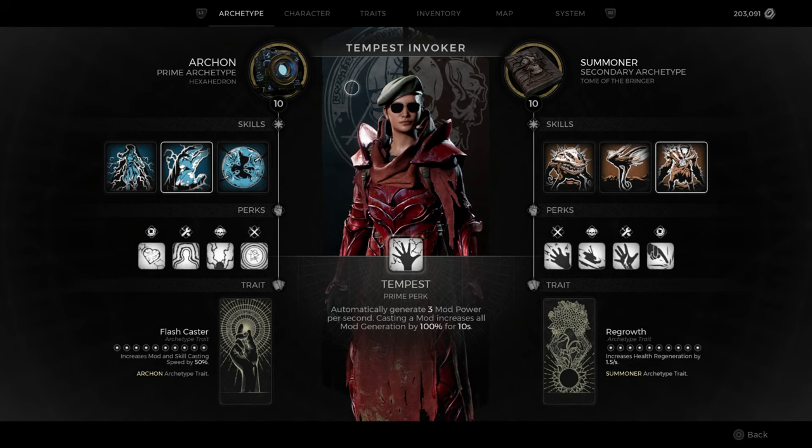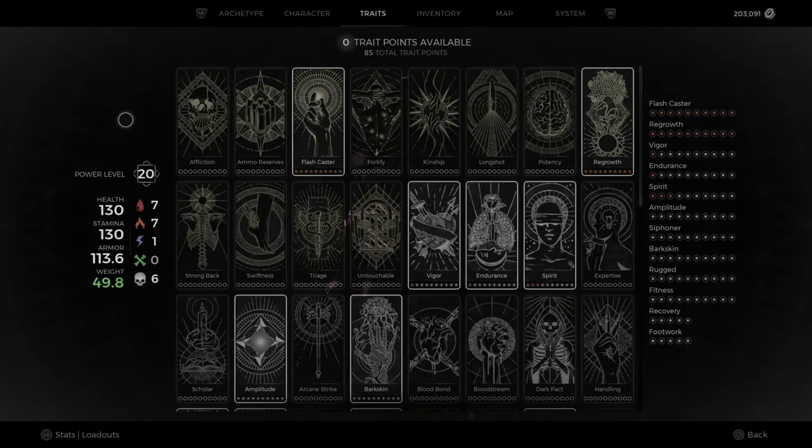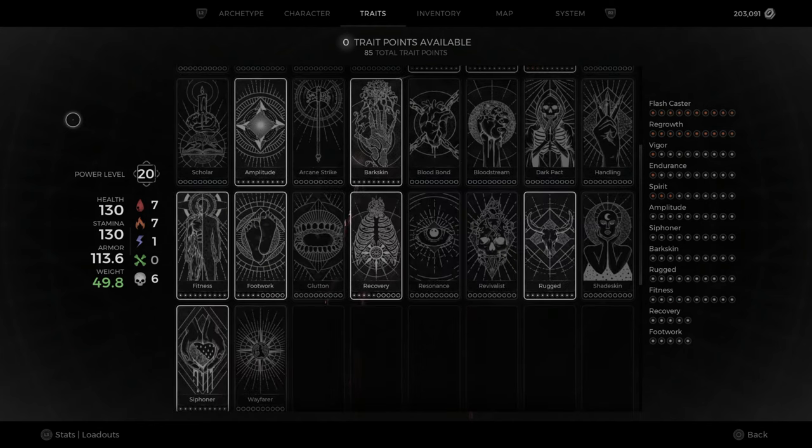Our archetypes are Archon with Chaos Gate and Summoner with the Reaver. Here are our traits which you can pause to grab — I'll explain certain picks. We want Class Caster because it ties everything together: the casting of our mods, class skills, and the summon. Then we want Regrowth to combat the bleed, and we'll strengthen it further with a couple more choices. Vigor and Endurance are self-explanatory. Spirit will help tremendously with mod reactivation, and this is a very mod-intensive build. Amplitude 10, Bark Skin for damage reduction, Fitness 10, Footwork 5, Recovery 5, Rugged 10, and Siphoner 10.